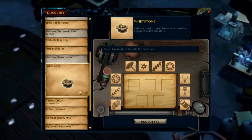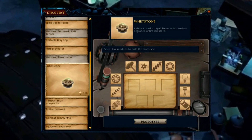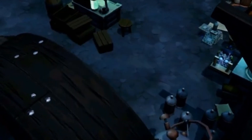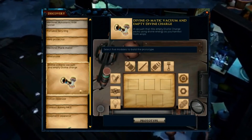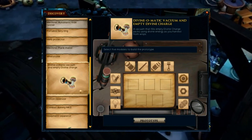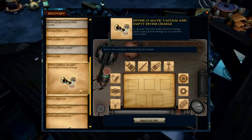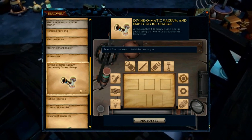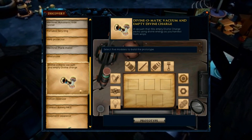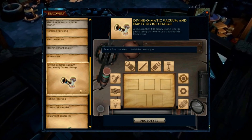Next, the Whetstone — an item that allows you to repair things you'd normally repair on an armor stand or pay Bob to fix. It's identical in cost to the armor stand in your house, so it's basically a portable armor stand, and these are tradeable. After that, the Divine-o-matic Vacuum and Empty Divine Charges. You create empty Divine Charges using 20 simple parts, then use this tool while training Divination. It has two settings: one that just takes the energies you collect and charges them up, and an alternate setting that takes both energies and memories — leaving nothing in your inventory but filling up Divine Charges much quicker.